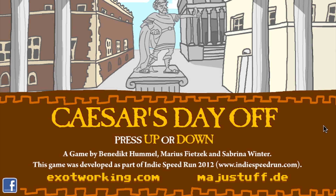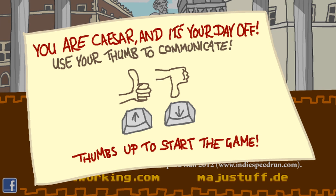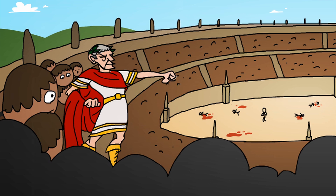The controls are really really simple. Press up or down. You are Caesar and it's your day off. Use your thumb to communicate. Thumbs up to start the game.